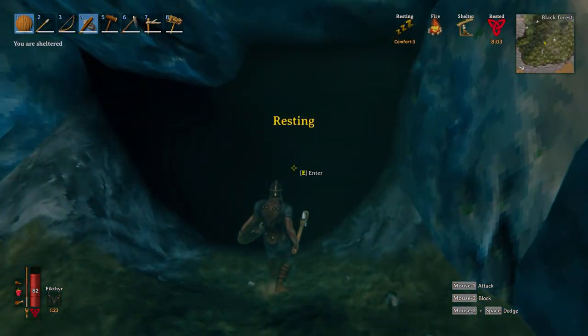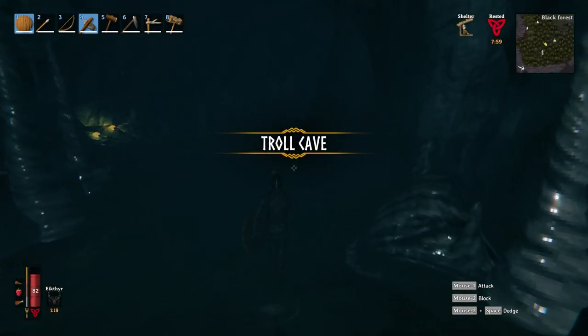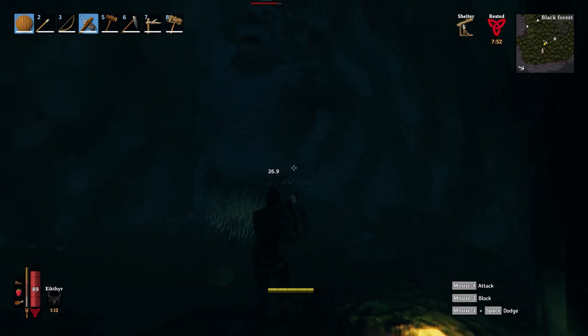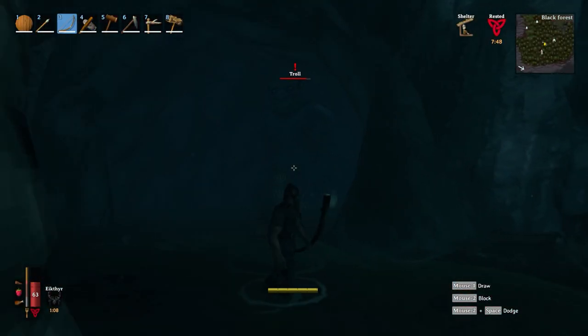So if you don't want to use it I completely understand — that's fine if you just want to play the game how it was intended. For this guide you're going to need to find a troll cave in the black forest. If you haven't come across one before, they look very similar to the burial chambers but with a much, much bigger door for a troll to get inside.